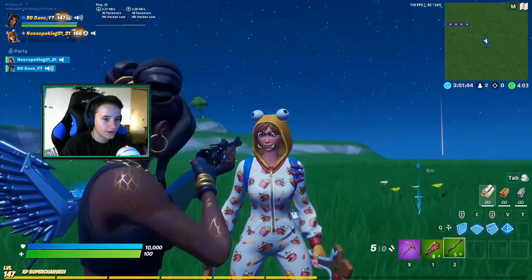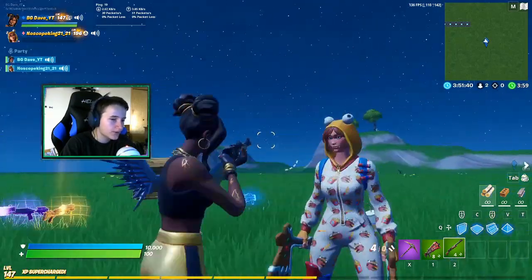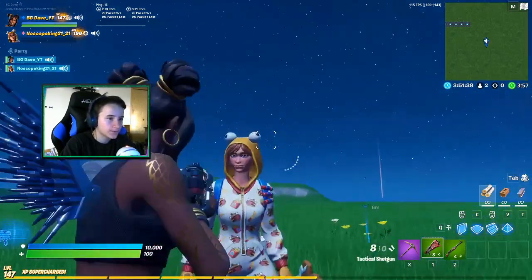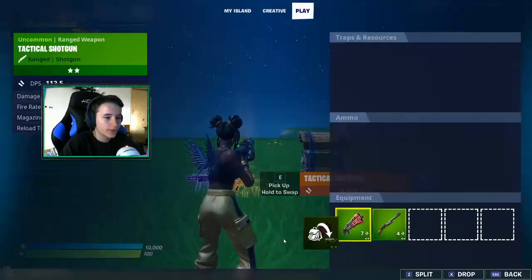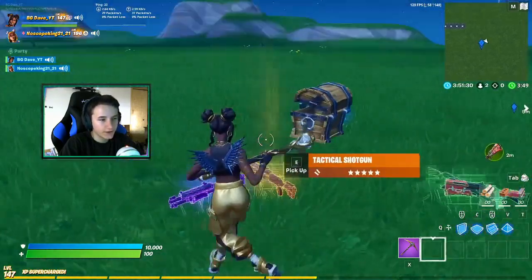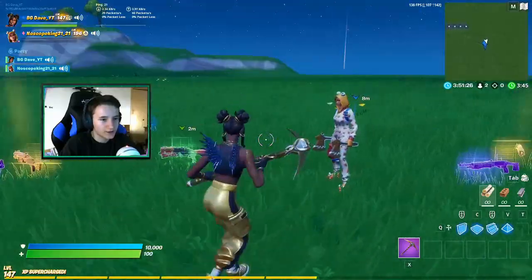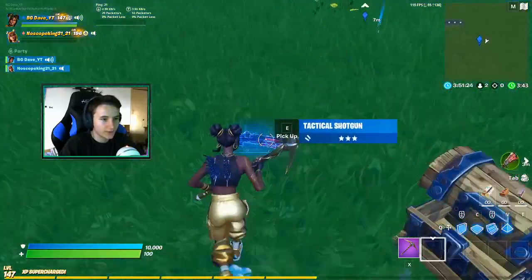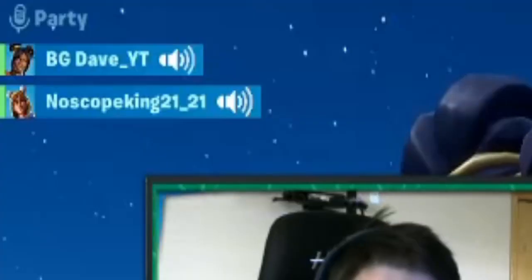Second, we have the green pump versus the green tack. The green pump can hit for 160, the green tack can hit for 150. However, once again with the tack you get a higher fire rate, and if you're bad at hitting shots the tack is more forgiving because you have more ammo as well.